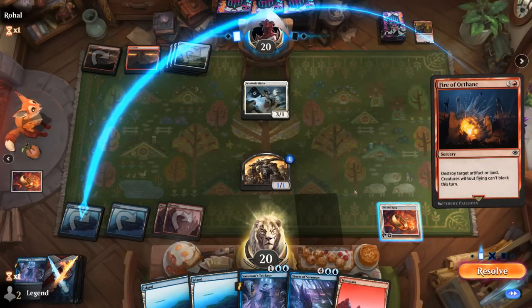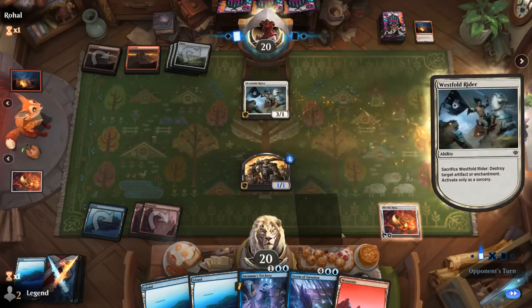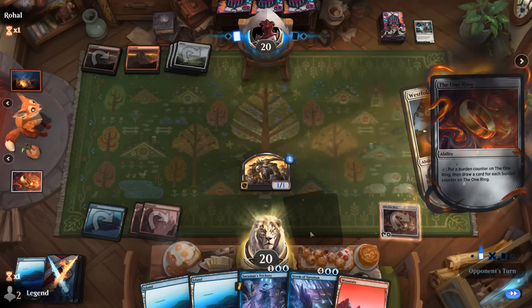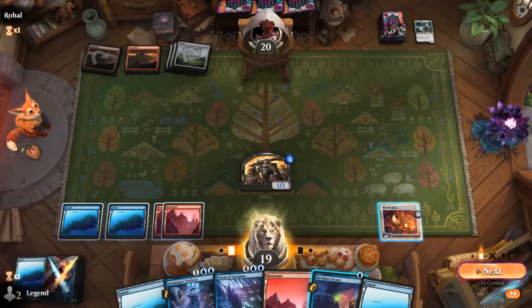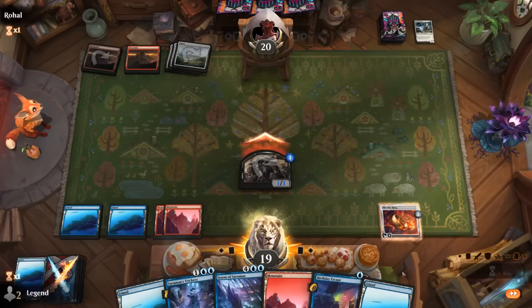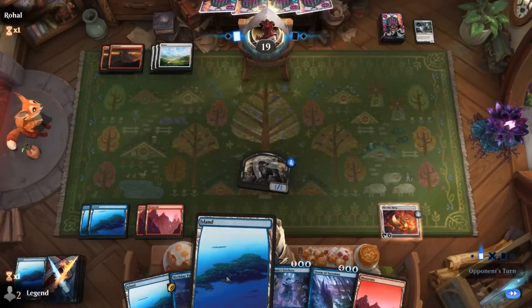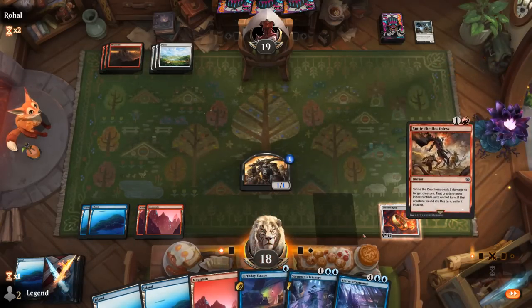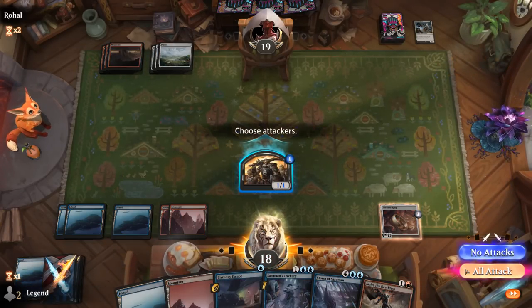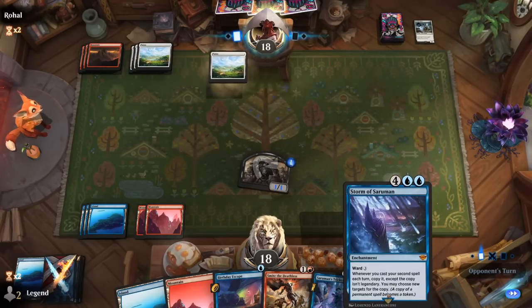Hit for one. We'll have to wait an extra turn on Storm of Saruman now. I'll hang on to Escape to maybe copy it with Storm of Saruman. Don't want to draw with the One Ring — don't want to put myself on a faster clock when things are kind of under control. Next turn we can play our Storm. The Book of Mazarbul — yeah, that seems fine; gives us a target for Smite the Deathless.